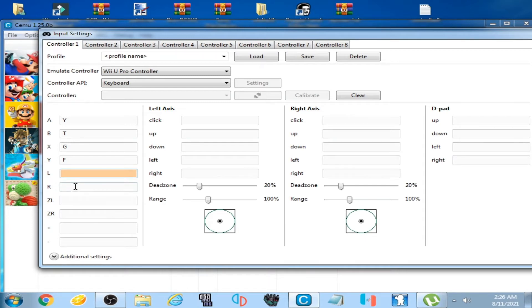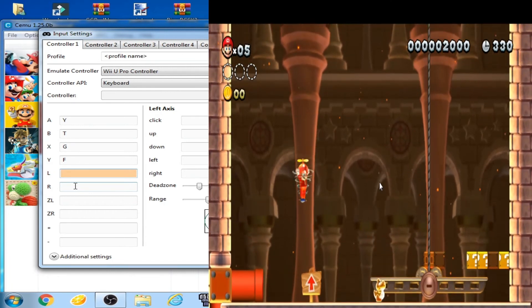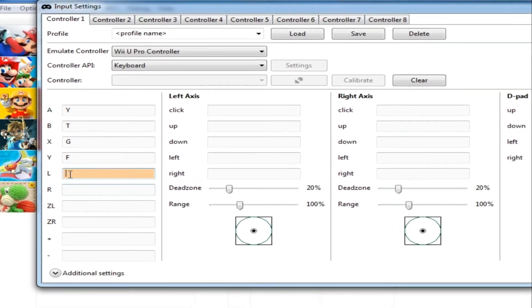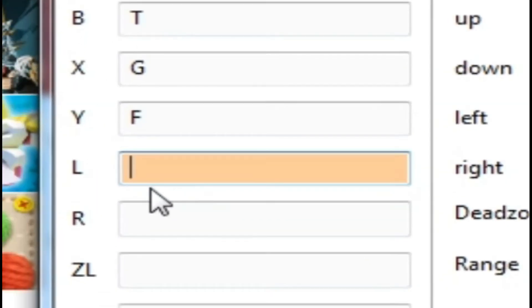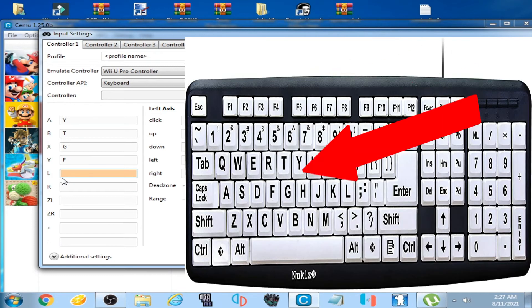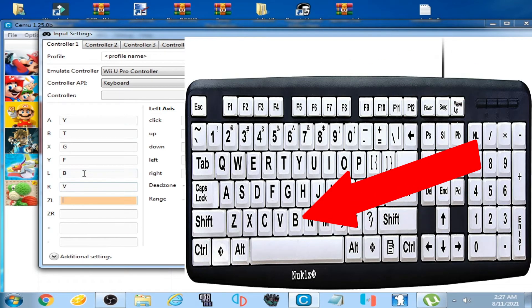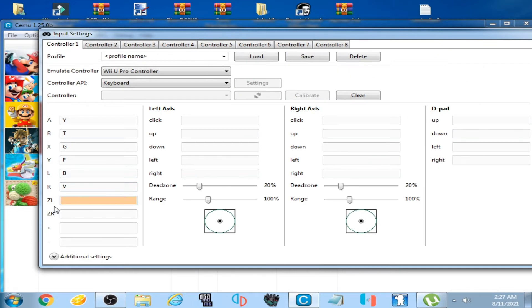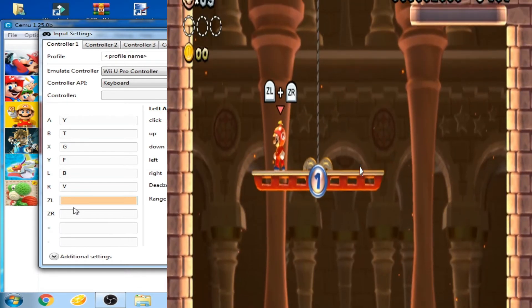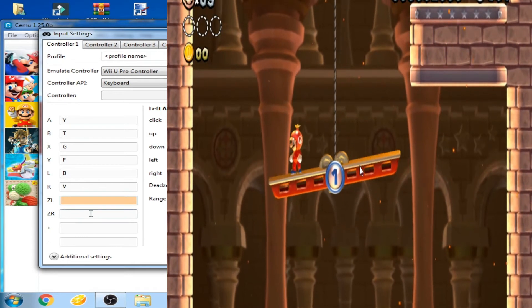And here are L and R — these two options are for swinging and flying. Mario will swing and fly by pressing these buttons. I select B and V on my keyboard for the L and R options.